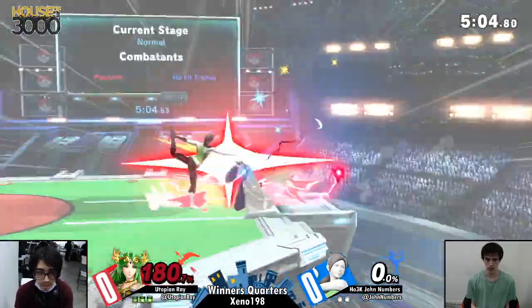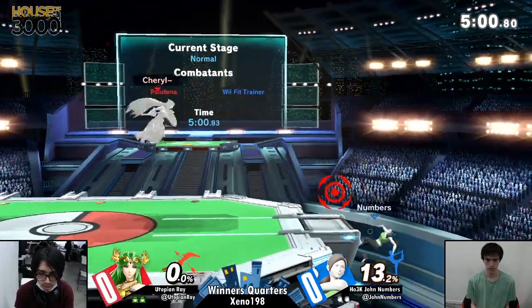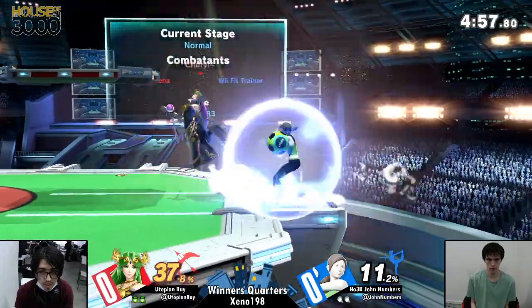Going deep with that explosive flame gives Utopian Ray the first stock lead of the set. Numbers still has Deep Breathing in effect, so many things he has to kill — especially that forward smash. We've seen that move murder stocks extremely early.